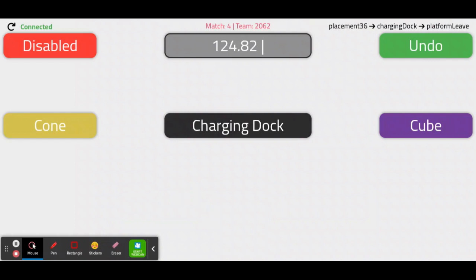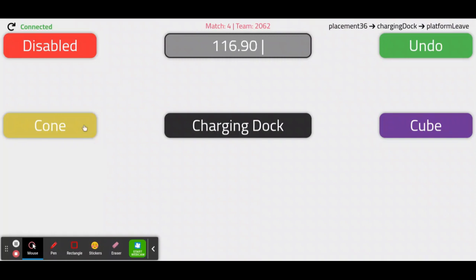If the robot picks up a cone or cube, press the dot button in the place where that game piece was picked up. Grid means a pickup from the scoring grid. Com is a pickup from the community. Floor means a pickup from any area on the floor outside the community. Shoot is a pickup from the loading station shoot. Shelf is from the human player's shelf.